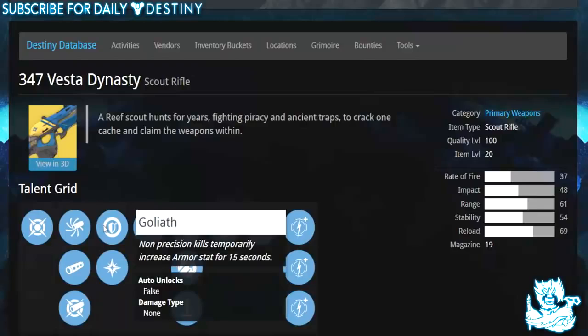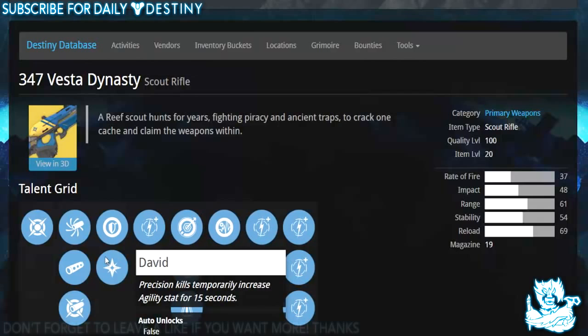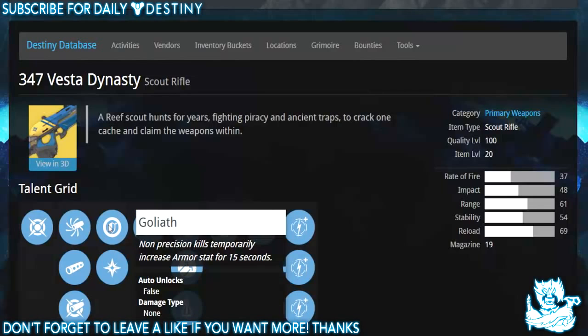Then we have Goliath — non-precision kills grant a temporarily increased armor stat for 15 seconds — and David — precision kills grant a temporarily increased agility stat for 15 seconds. So we have David and Goliath for this weapon, which is badass.